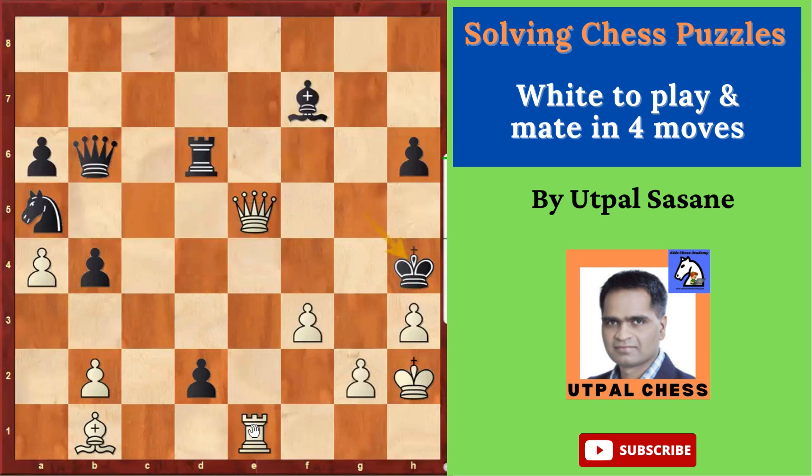You have some other checkmates as well. For example, you can do a Rook checkmate. Whenever the bishop is not on that square, you have this move available too.